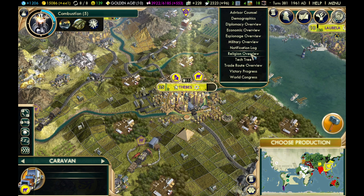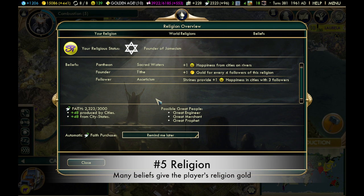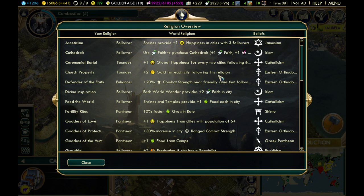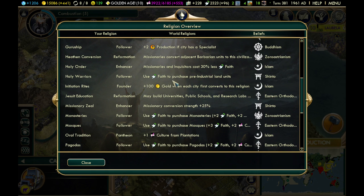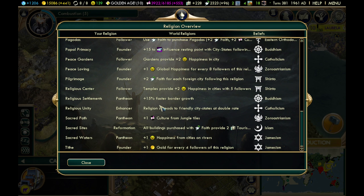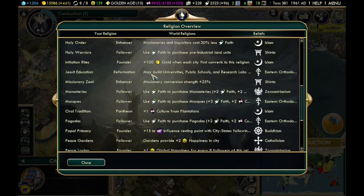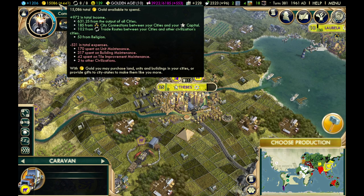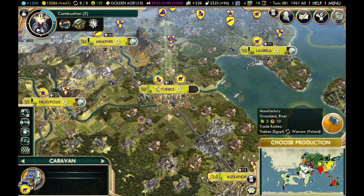Next, let's look at religion. I get plus one gold for every four followers of my religion, which is just the belief I adopted. There are plenty of other options: plus two gold for each city following this religion, plus 100 gold when each city first converts. Just from my belief, I'm getting 53 gold from religion because I have a large number of followers.